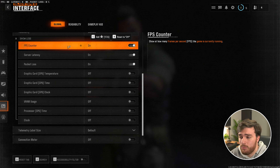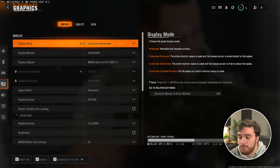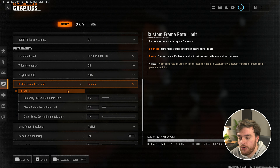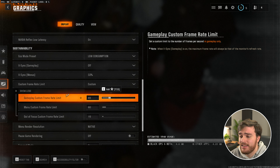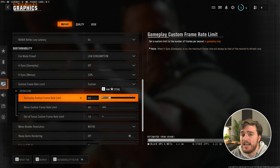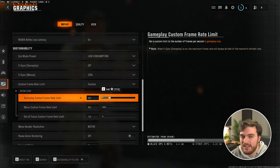Once you've found your number — let's say 138 FPS — head across to the graphics tab, followed by display, and scroll down until you find custom frame rate limit. Click show more, and then for the gameplay custom frame rate limit, set this down to just below what you were getting. So if you're getting 138, set it to 120. If you're getting 100, set this to 90. Something like that — you'll free up some extra resources on your computer and make inputs feel a little bit snappier.